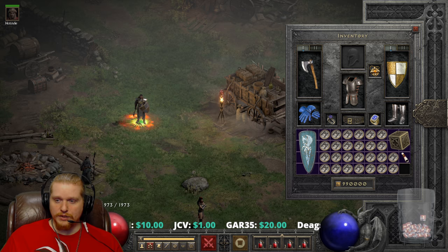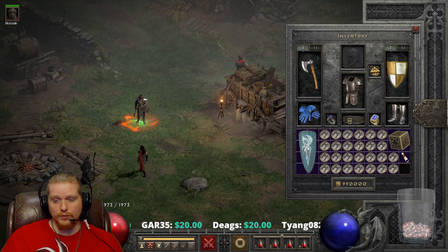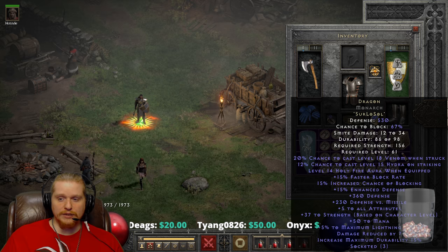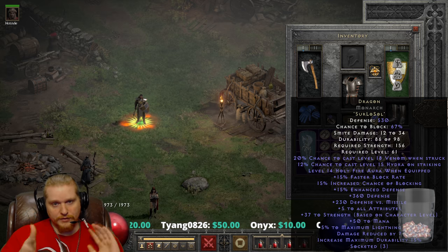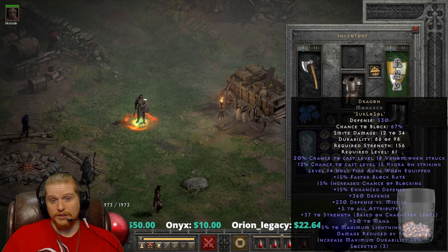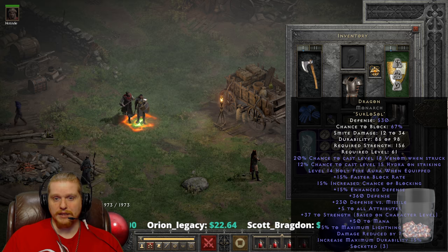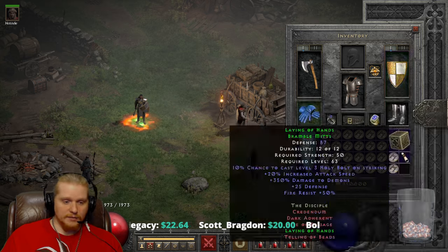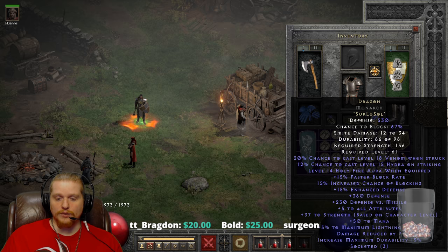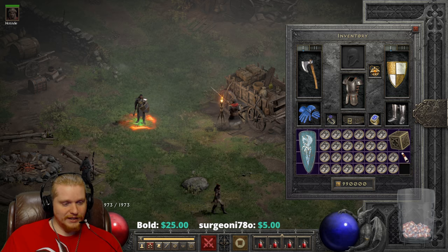We also have a 12% chance to cast level 15 Hydra on striking. Level 15 Hydra does approximately 111 to 131 damage — so about 120 — and that's per firebolt. It has a duration of 10 seconds, so during those 10 seconds the hydra is going to continually fire 120-damage firebolts at the target over and over again. It ends up being a lot more damage than you'd think, especially when you spawn multiple. If you manage to get six or seven up at the same time, you can multiply out 120 times seven, times probably 10 to 20 bolts — it's three heads per hydra.